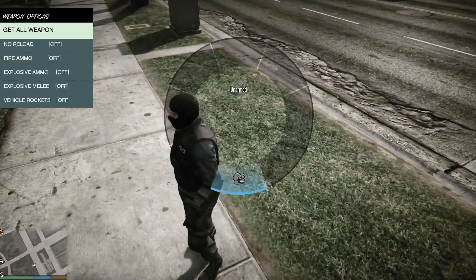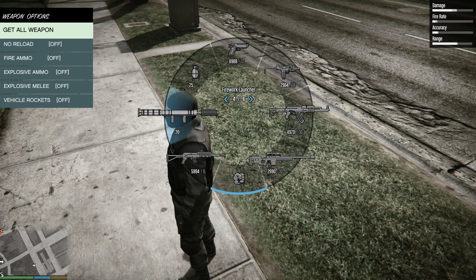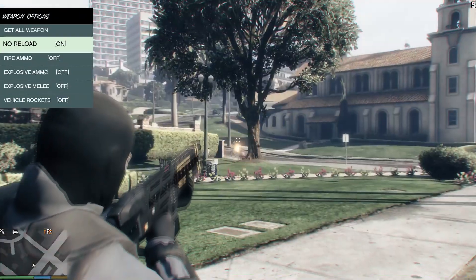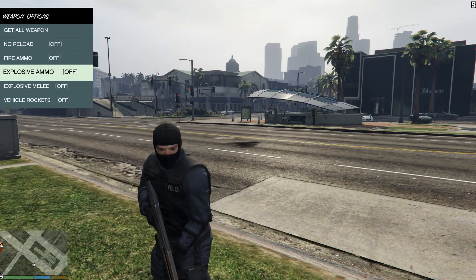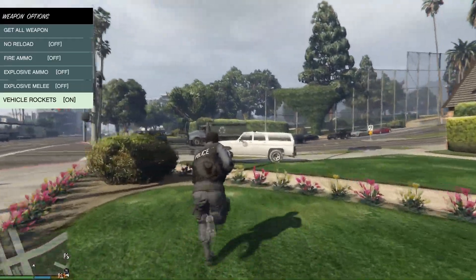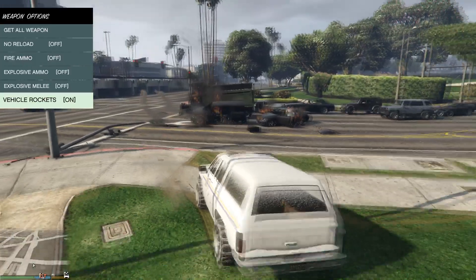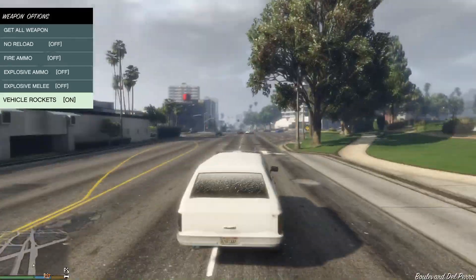For weapons, you can have all weapons added — as you can see I have zero right now, I hit it and bam — this is every weapon in the game, even ones you haven't unlocked yet. No reload means I don't have to reload at all, even with a single-shot shotgun. Then you have fire ammo, explosive ammo, explosive melee, and vehicle rockets — I'll show you the vehicle rockets right quick. To use them, hit plus on the number pad to shoot. Pretty sweet.